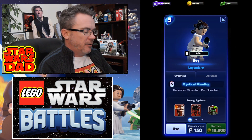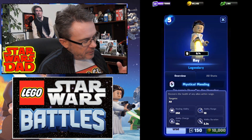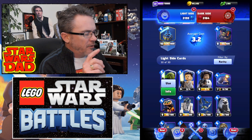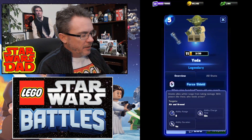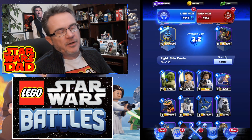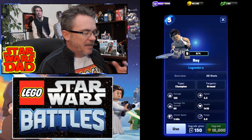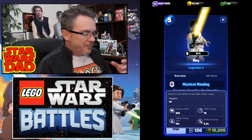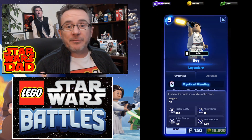Her special is Mystical Mending — recovers the health of any allies within range, 352 healing ability, 10-second charge time. I want to compare her ability charge time to Yoda's, which is 12 seconds. So her ability charges a little bit faster than Yoda's. I actually think if they want her to be really useful, she needs to charge even faster — probably at nine seconds — so it's around more often to work in the game. Let's get into some gameplay.